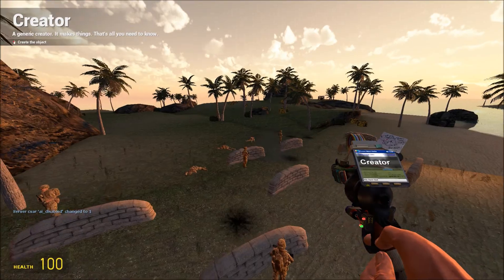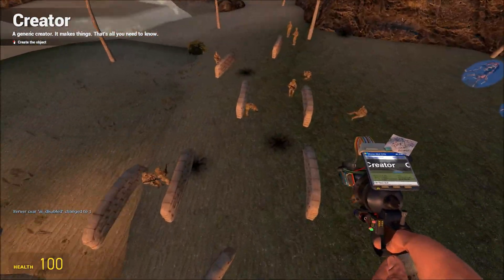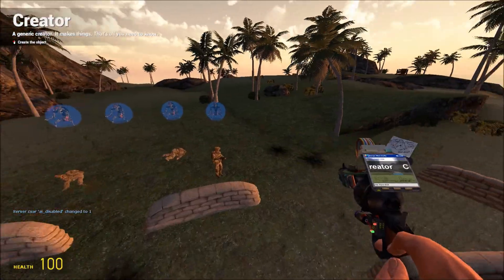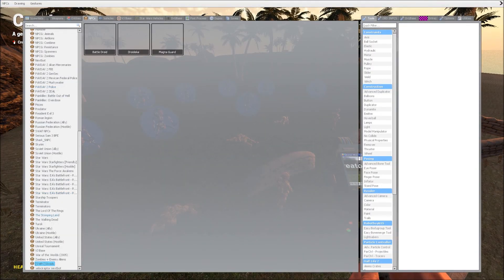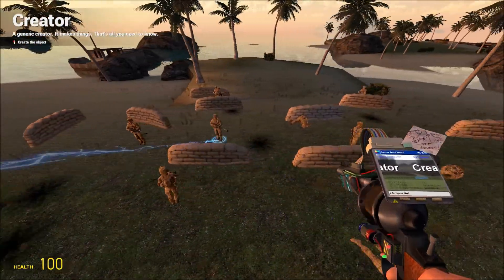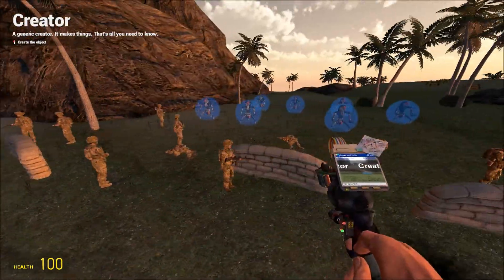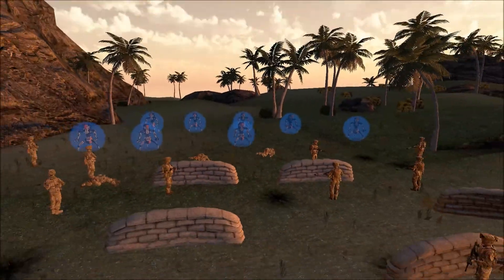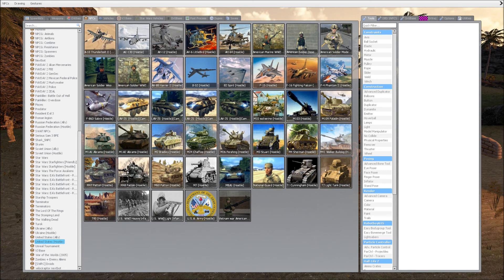We're gonna place some more down - we got a few soldiers left but I want to place down quite a few more soldiers. Let's place some more of these down - here we go guys, all of them versus these soldiers. There should be enough soldiers to take them out, but let's have a look. This could go in a real dangerous direction.